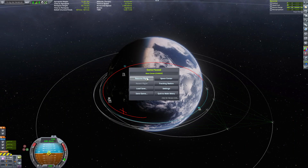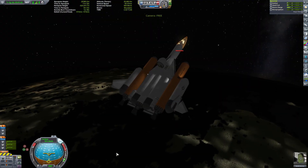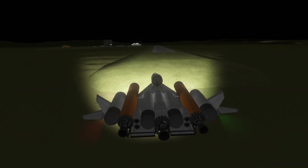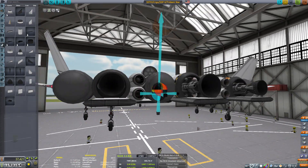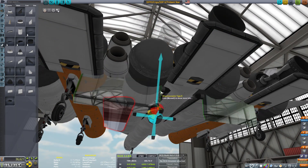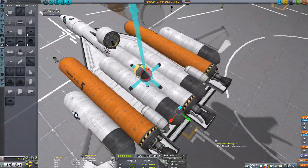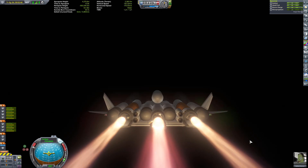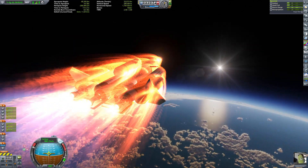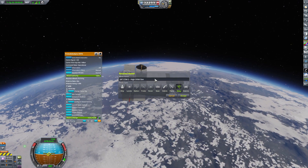As I was re-entering Kerbin's atmosphere, I noticed the SSTO started getting a little hot, especially in the cabin — a little too hot. What that told me is that it wasn't slowing down fast enough; it was staying too long in the atmosphere and burning up, which is not a good thing. So once the Trident Star landed, I went ahead and upgraded it again. I put more wings on it, especially underneath the back engines — little protection platings.